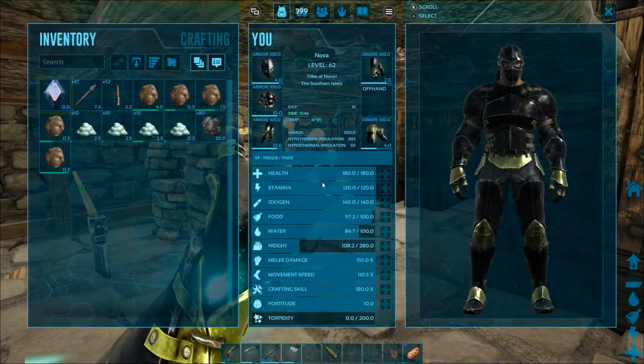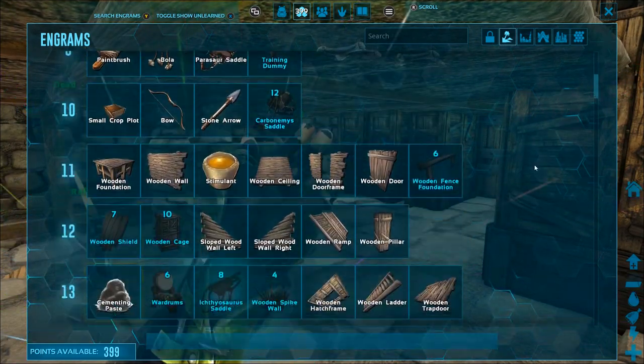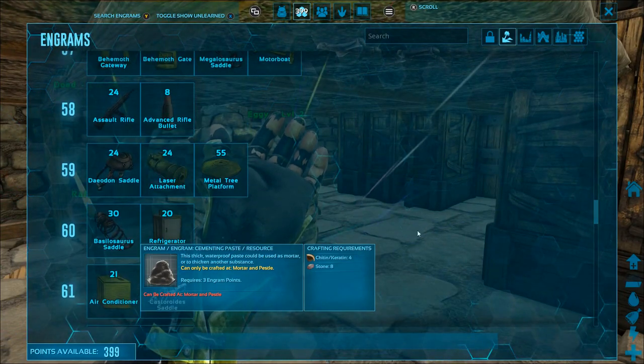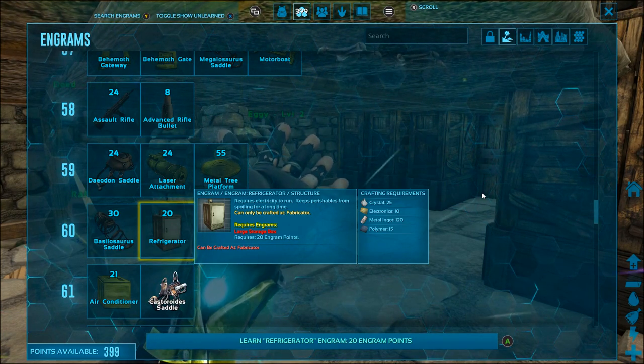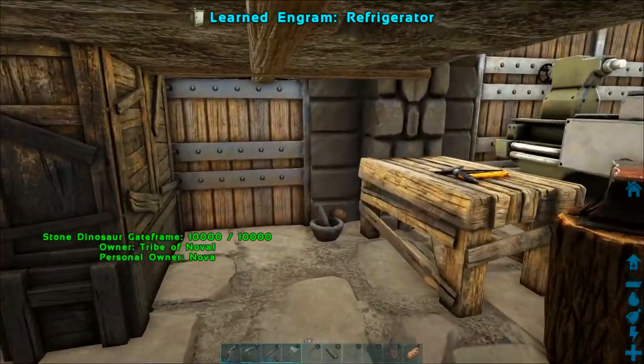The reason we taught you how to make a fabricator first is you actually craft all of these in the fabricator. We also taught you how to make gasoline because you need gasoline to run the generator. And then at level 60 — which takes a while — you can actually learn the engram to make a refrigerator.